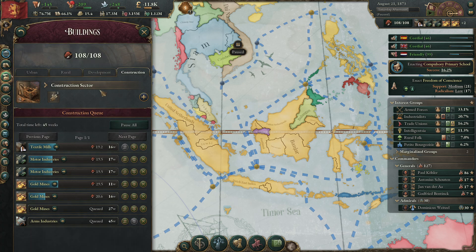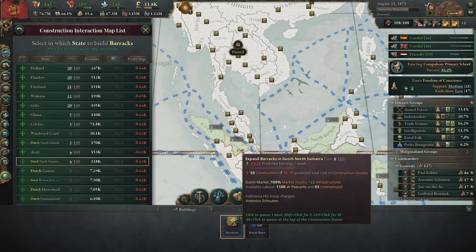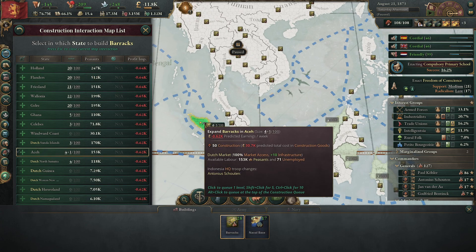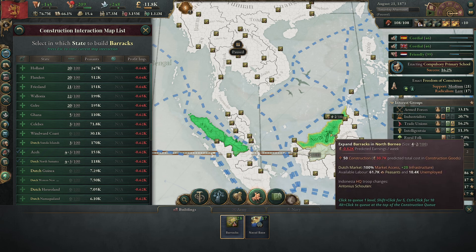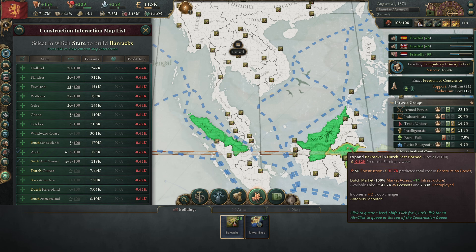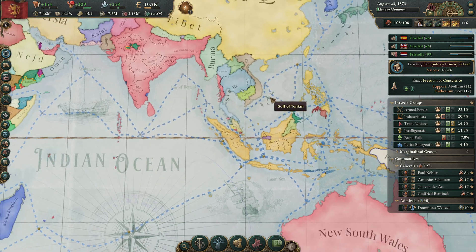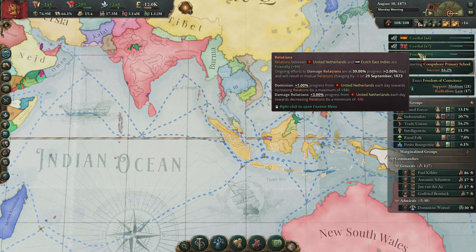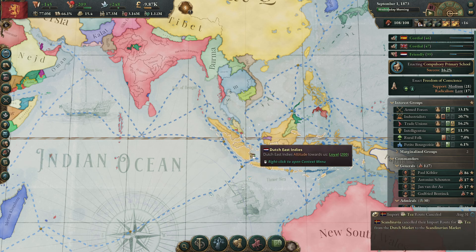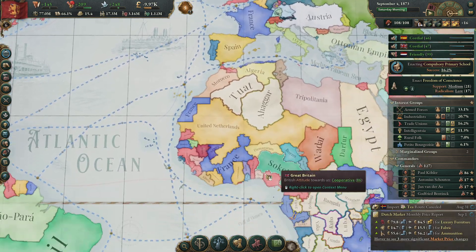We should build a couple more over here — apparently this is not hurting our infrastructure. Keep building up slowly. It will take a while until this friendly modifier is gone for the Dutch East Indies. We're going to annex it — I still want to take a lot of land in Africa.